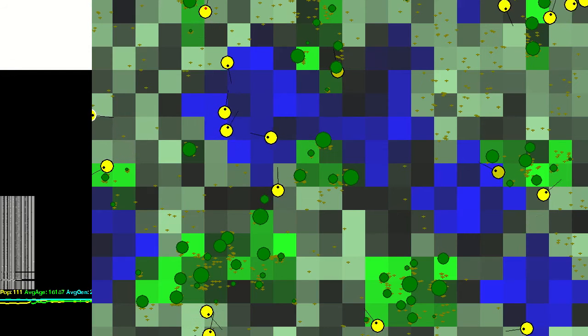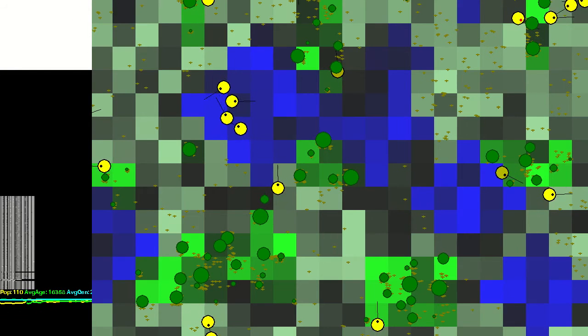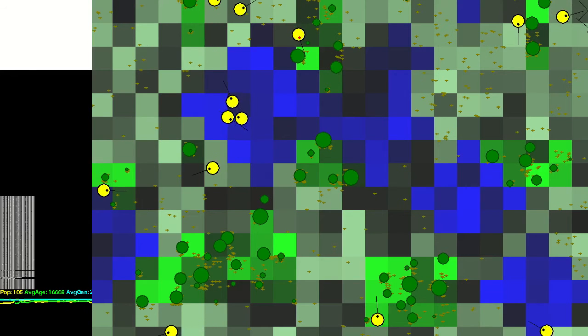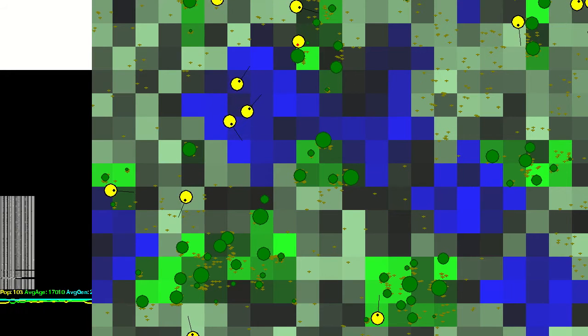Hello everyone! I've implemented some vision for the creatures now. Here's the first attempt. Each creature has a ray extending from their body, and if a tree or mushroom intersects with the ray, the new vision input neuron is set to 1.